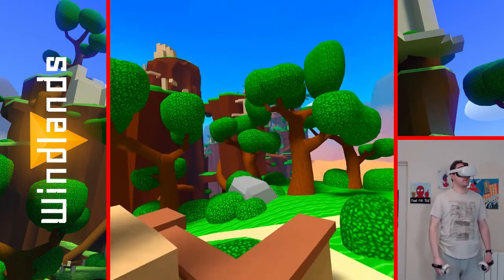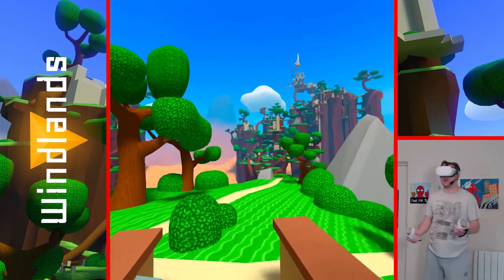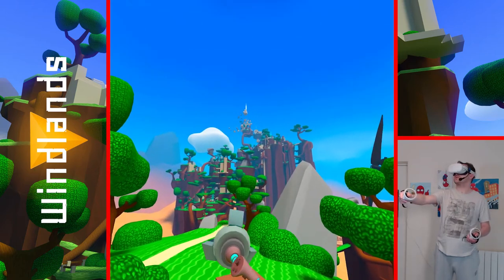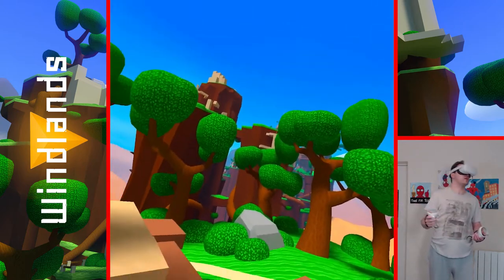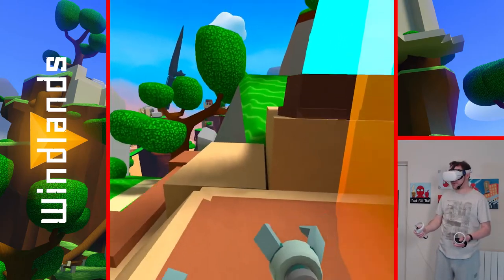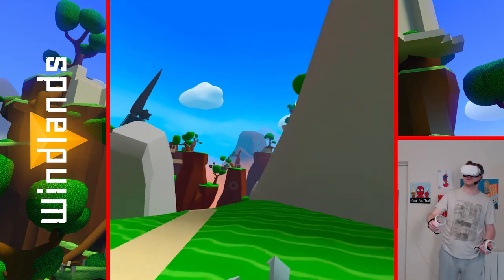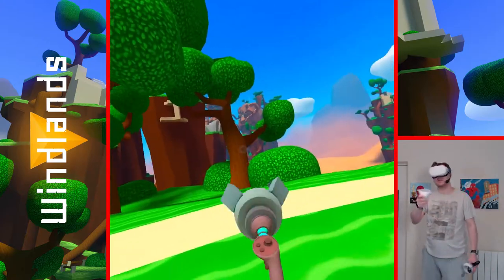We're going to jump through here and check out the first realm that we need to explore and find other crystals. And here we are. There's no real hand-holding in this game — it's just for you to explore and enjoy the atmosphere. You can see checkpoints in different locations — those are blue beams of light, and those yellow ones are where crystals are. So there's one there, one up there, and one over there. We're going to tackle this one first.